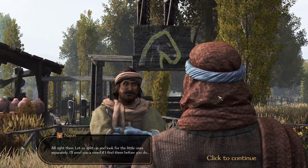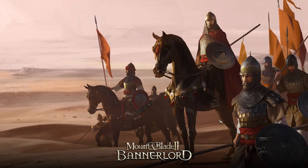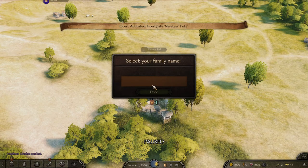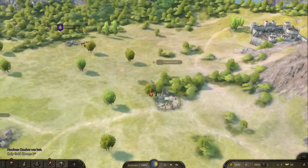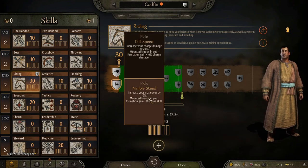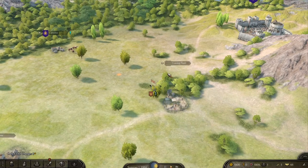The first thing we're going to do is skip the tutorial. Next, we'll give ourselves a family name and finish that up. Then we go to our character screen — we have a point in writing, it doesn't really matter what we take here, but we're going to put our point into smithing.